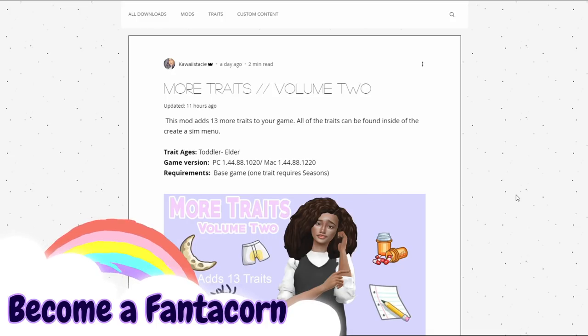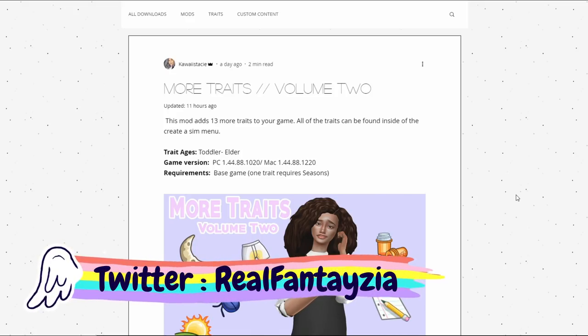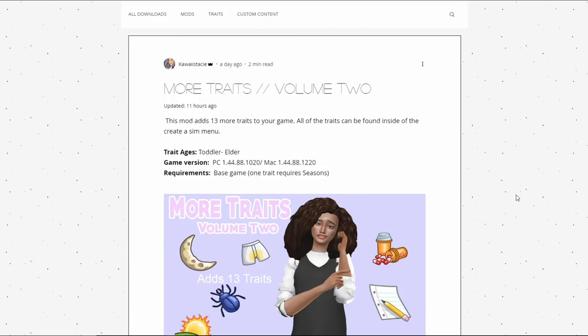This is another mod by Kawaii Stacy — the More Traits Volume Two. I did a video on Volume One, which was the first set, and she said she'd be making more, so this is the second set. Both sets have 13 traits and you can have them both in your game at the same time, which is amazing.